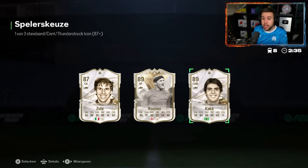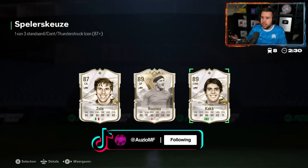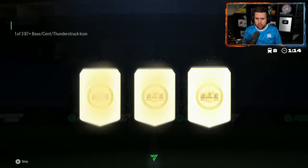We've got Zola, Rooney, and Kaka — decent all-round player pick. Finesse Shot Plus on the left side. Kaka's solid in this game, and Rooney's a great striker. Let's take a while to load.